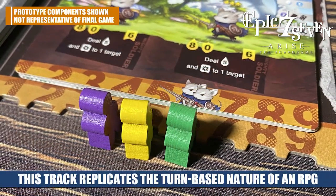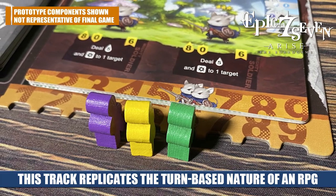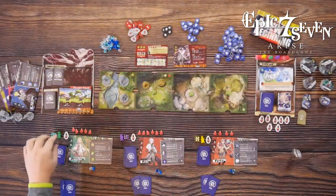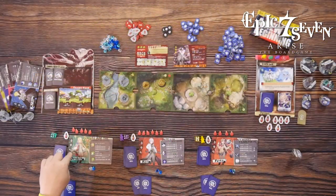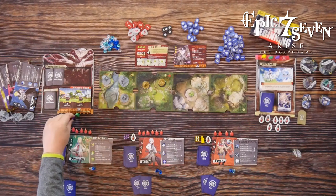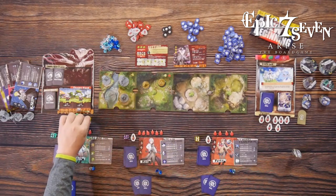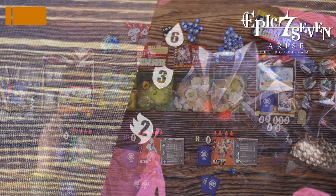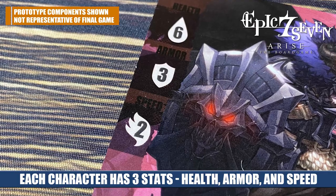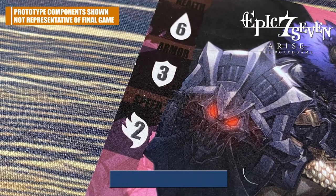Looking at the story card, you'll see a series of numbers and images showing where the enemies are going to act on the turn marker. Every character has a speed — for example, Destina has six so she places her meeple on the six, Raz has five, and Yuna has nine. Once you've determined where everyone sits on the turn order tracker, you take your turns from one to nine, with enemies acting wherever their pictures happen to be.